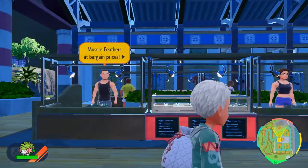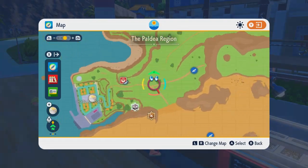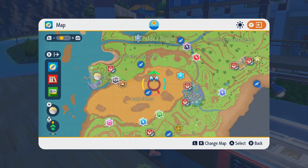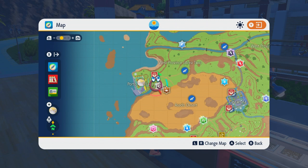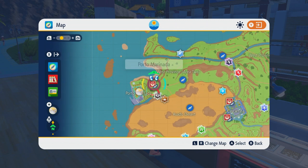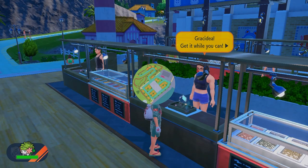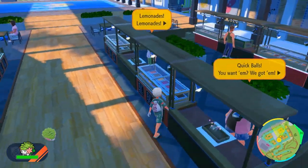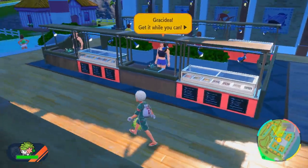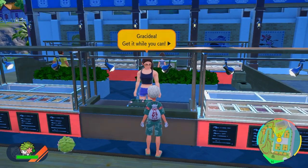There was an event in Brilliant Diamond and Shining Pearl, so if you got that event item you could get it. And also in Legends: Arceus — I honestly forgot how to get it there, but I did catch it. Either way, what that means is you can change your Shaymin's form. If you come over to this lady — she's the one who gives you all of the legendary form change items — this is in Paldea, on the pretty much westernmost part of the map, kind of northwest. This is in Porto Marinada, the city with the auctions.